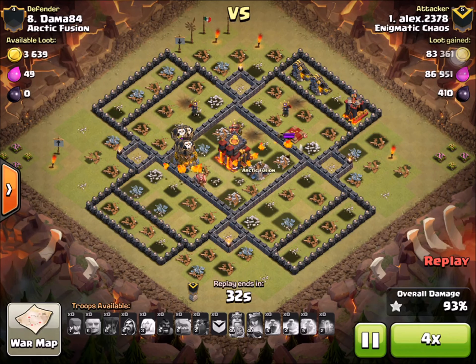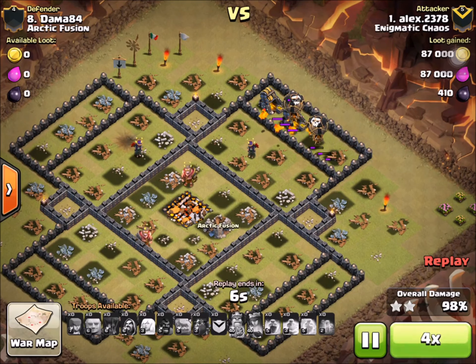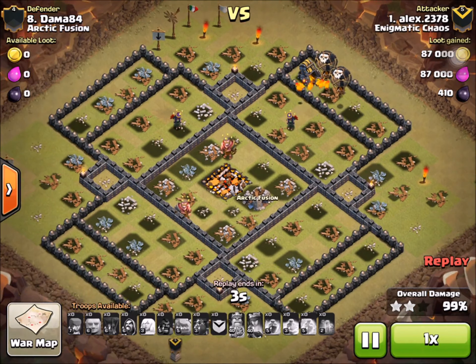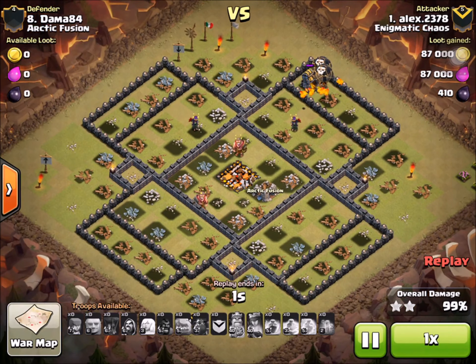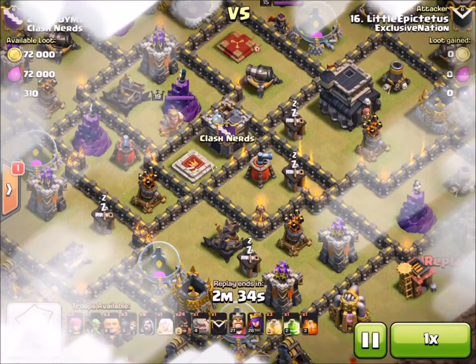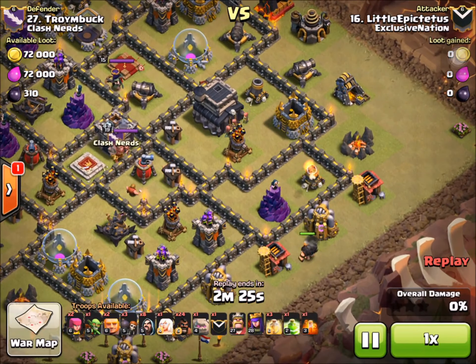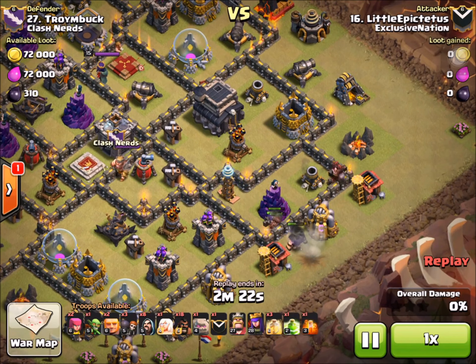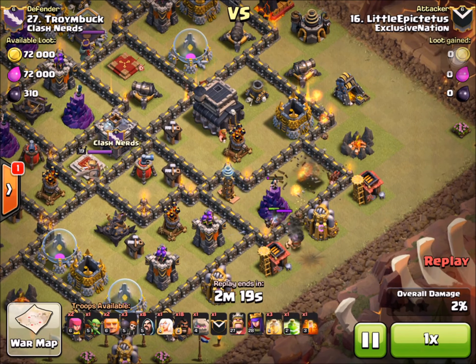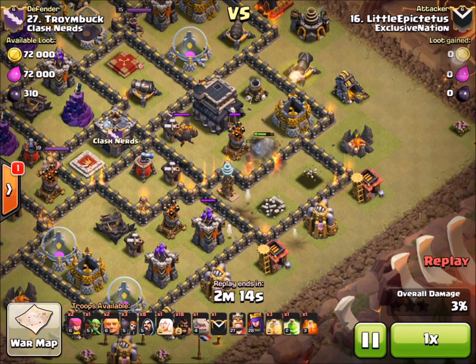There are a couple of ways to pull off this effective lure so you don't use a lot of troops just to get the clan castle hound out to the corner. In this replay the attacker used a cheap lure with some hogs and giants to distract, but in the next replay the attacker used a heavy lure — essentially a strike force with a mass amount of hogs to take out several defenses and lure the clan castle at the same time.